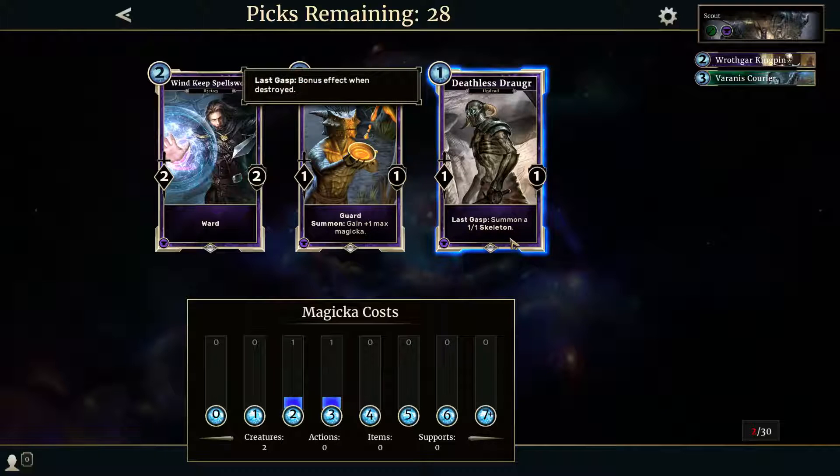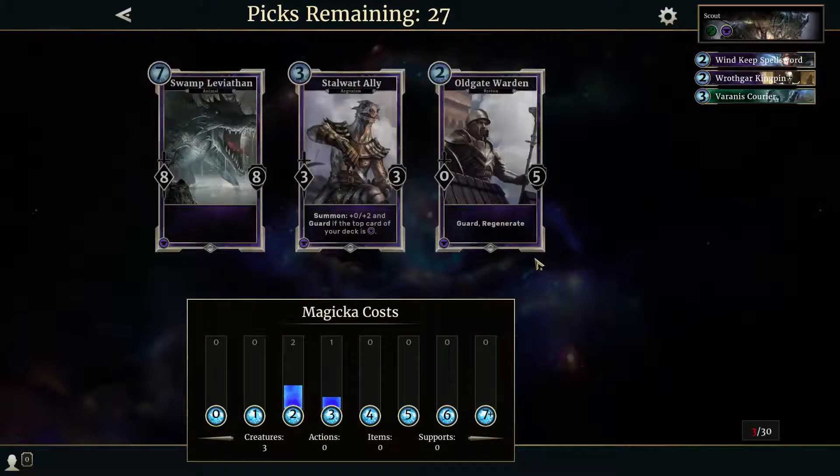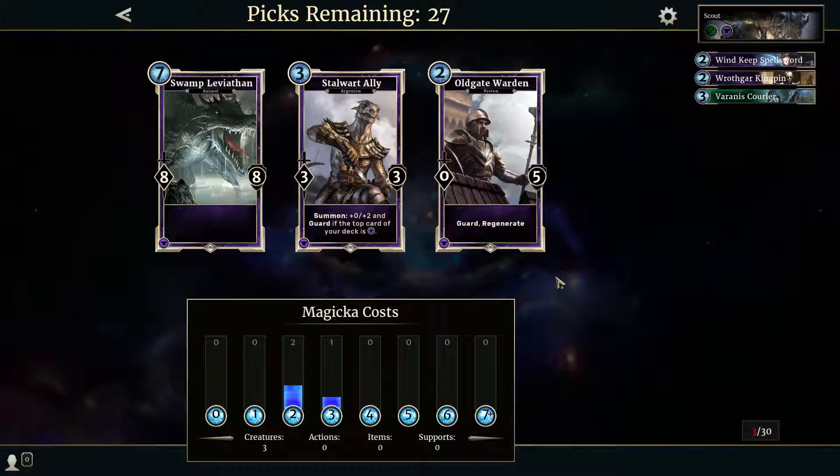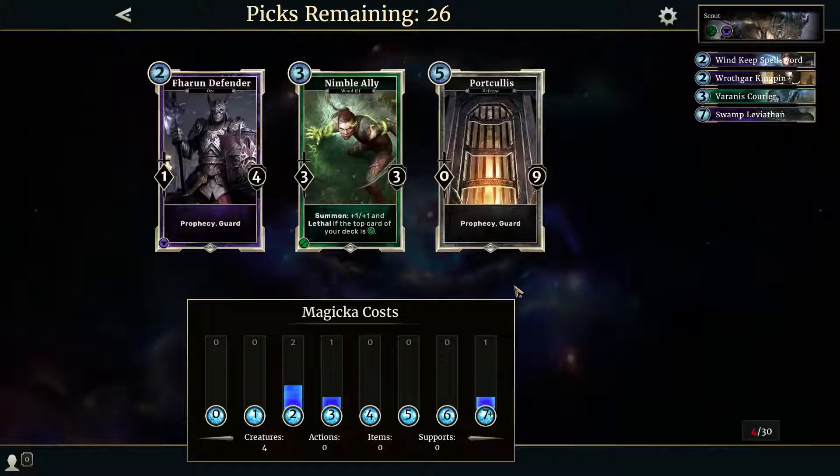Next up: last gasp, turn into a 1-1 skeleton — a 1-drop is good. A 2-2 with ward is really good as well. Guard summon, gain plus 1 max magicka — I think we'll go with the wind keeper here. Guard, regenerate — can delay things. A 7 plus 0 plus 2 with guard if the top card of your deck qualifies, or swamp leviathan — an 8-8 is pretty good to try and finish things off. It's 30 cards here, not 50 to 70 like in regular games. We'll risk the leviathan as one of the big ones.